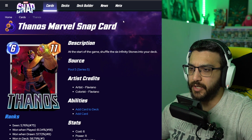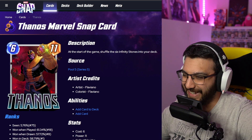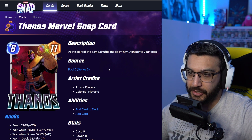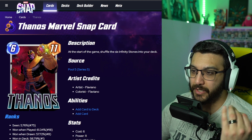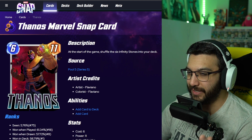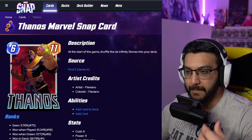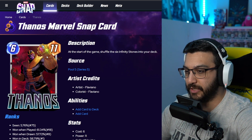Number two is the Flaviano one. As I said, I love Flaviano's style. I love the little grin, the glowing red eyes, the red background, and the focus on the Infinity Gauntlet and the stones. It really makes it stand out because the deck isn't really about Thanos — it's about the stones. The stones are why you want to play the Thanos deck, and having that front and center is really cool.